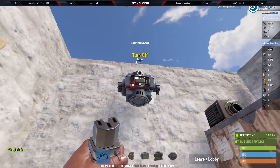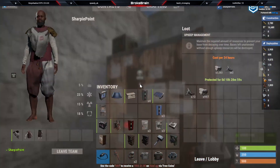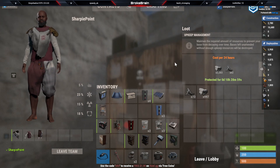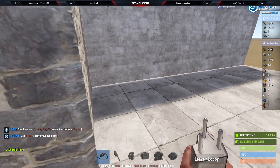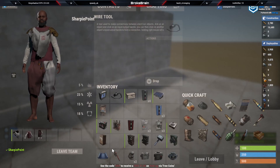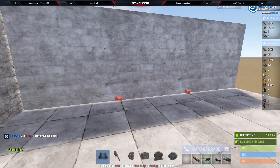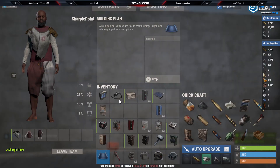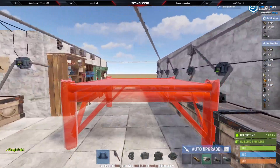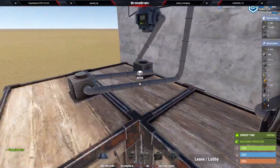We're going to set a filter on this here. What are we going to set our filter on? For right now, this current base is using stone and metal frags. So just so it'll use a little bit of high quality, let's go ahead and upgrade one of these walls here to high-quality metal.